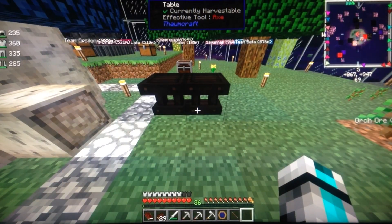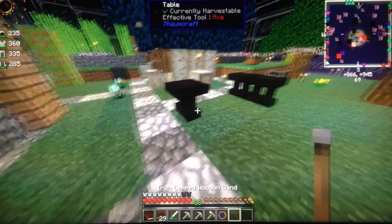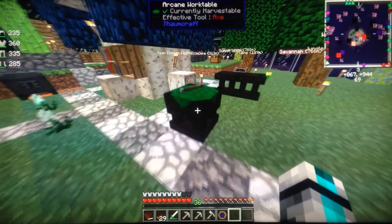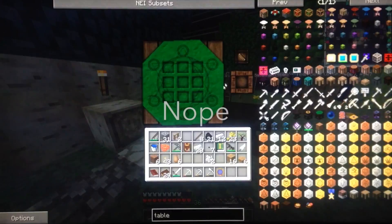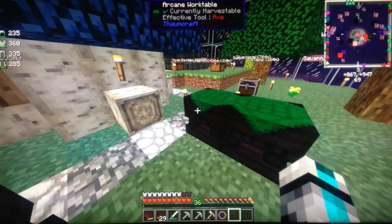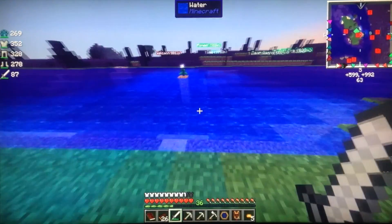I did a little bit more research and I think I got it on the Thaumcraft stuff. I don't know why it doesn't tell you on the recipes. The only thing you have to do is research. I read that you need a normal Thaumcraft table and you right click on it with the wand and it gives you the Arcane workbench. You make that - but I messed up. You're not supposed to use the wand on those tables; you're supposed to make a scribing tool and right click with that, and you need some ink for it.